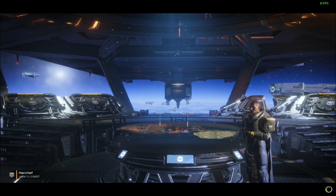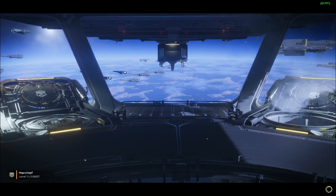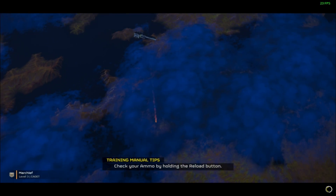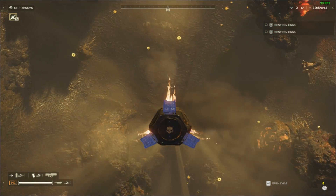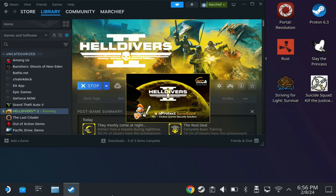Hey Deckers, Helldivers 2 is here and it's less hell diving and more hell of getting it working on the Steam Deck. This is not running in game mode at all right now, thanks to this weird Nprotect anti-cheat, which we've never heard of before, but is apparently the number one anti-cheat for multiplayer. Let us know in the comments below if you've actually seen this in any other game before.